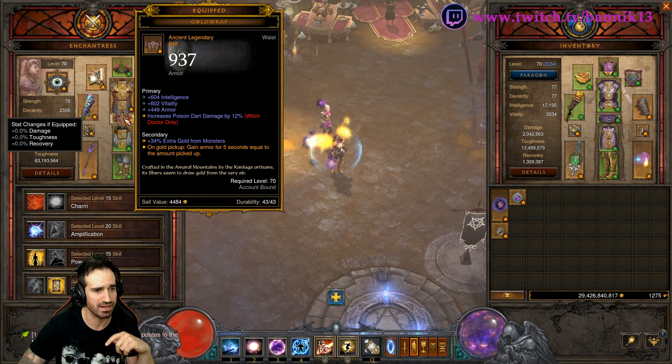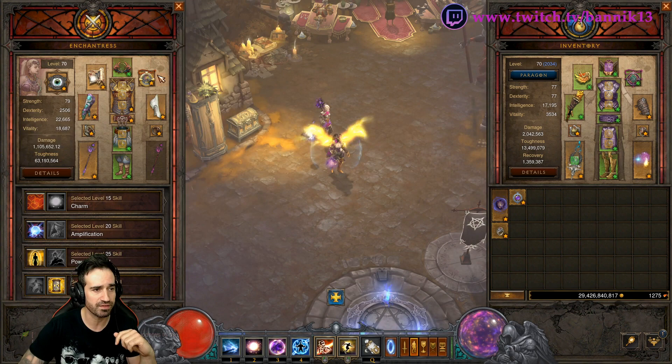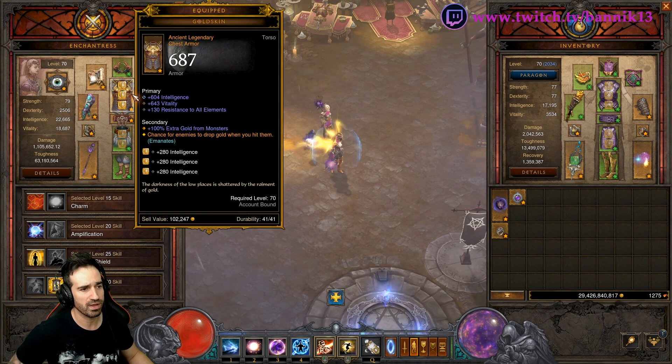The only one that doesn't have animate is Gold Wrap. There's currently no belt the follower can equip that animates to our character. So we can't benefit from Gold Wrap, but all of the speed farming beautiful items we'd usually have in Kanai's Cube or equipped on our characters — we can now just pop on our follower. When we're doing speed runs, Nephalem rifts, key runs, whatever, we can benefit from that.